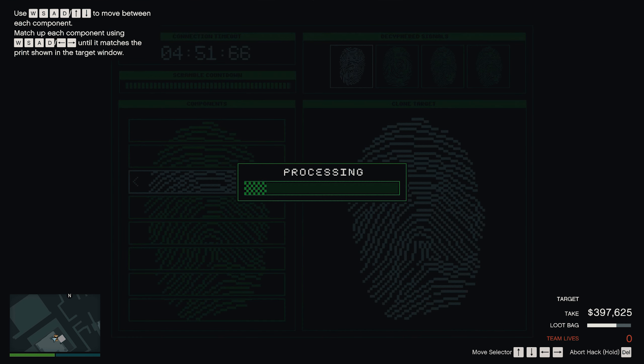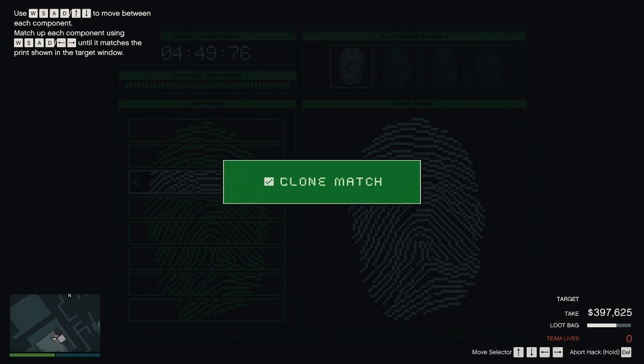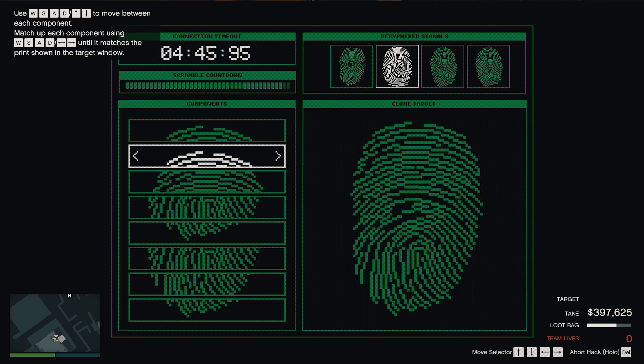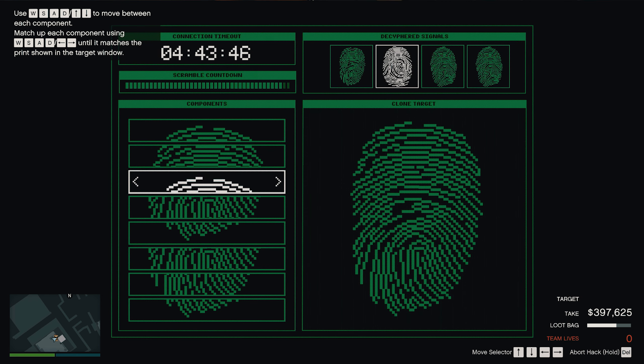You are at the scanner. The tool we stole from the head of cyber security will find partial prints left on the scanner. You just have to cycle through them to match them up to the target print.